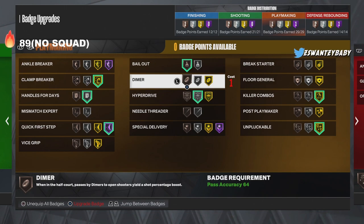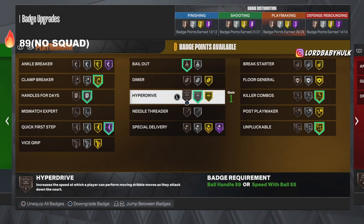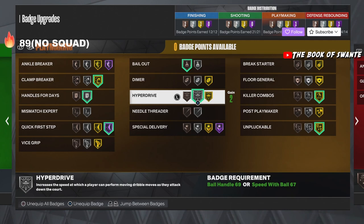Hyper drive — I've rocked through games without it and still scored 21 whenever I wanted. Killer combos is an amazing badge but you don't really need it right away. Everything else is personal preference. To summarize: clamp breaker, quick first step, unpluckable, then handles for days — those are the top four badges.